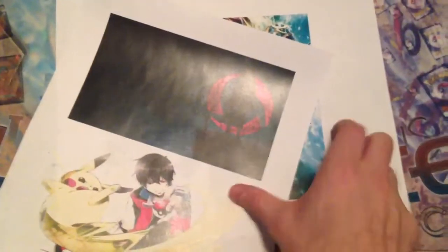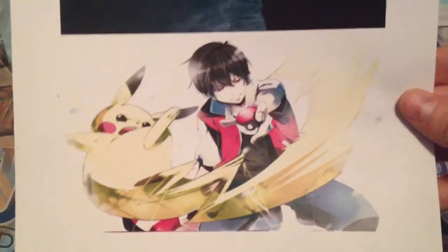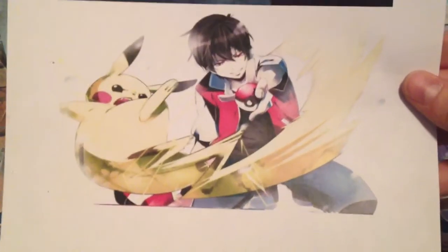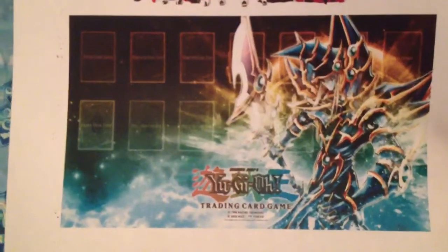These are the other playmats we're going to be getting — we're getting a total of five. The top one is Itachi from Naruto, pretty sweet, it's got the crows in the background. Then you've got Red and Pikachu, which is a pretty sweet one if you're a fan of Pokemon. And then we've got the Chibi Akatsuki characters, and we've got the Dark Paladin Magician playmat, which is our most popular playmat ever. It's awesome, it's got the card zones on it.